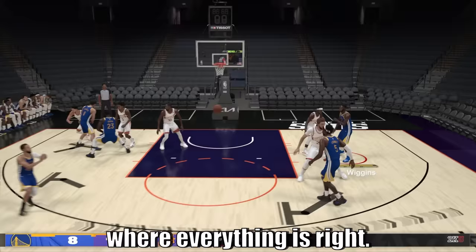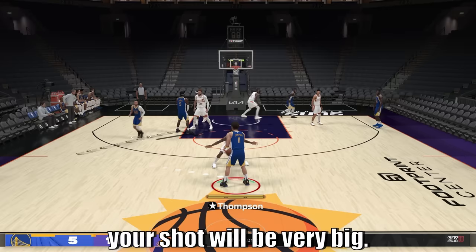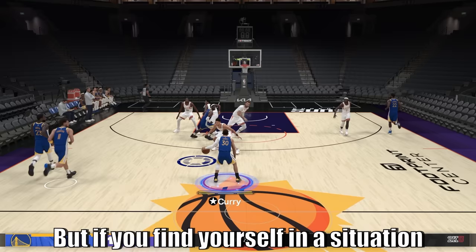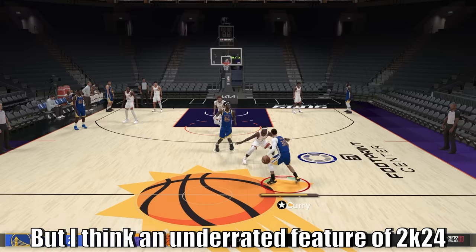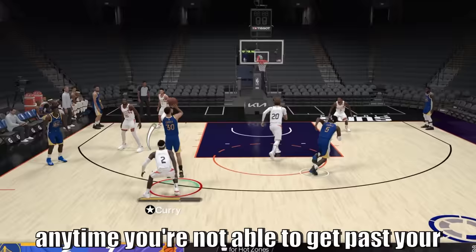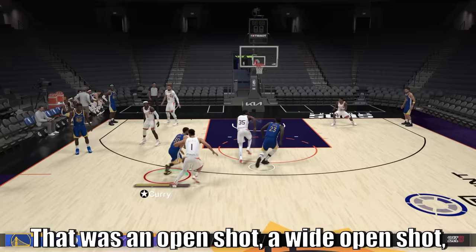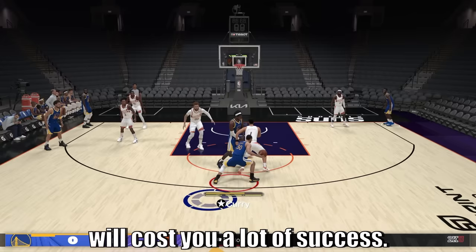When everything is right — you're wide open, you have zero adrenaline loss and there's no fatigue — look at the size of that green window; it's very big. The green window will shrink regardless of your badges and ratings the farther you are from the basket. If you miss too many jumpers and see that blue ring representing that you are cold, your green window will also decrease. An underrated feature of 2K24 is that if you lose your adrenaline bars — lost anytime you're not able to get past your defender — your jump shot success will decrease significantly. That was a wide open shot but the green window was basically non-existent.